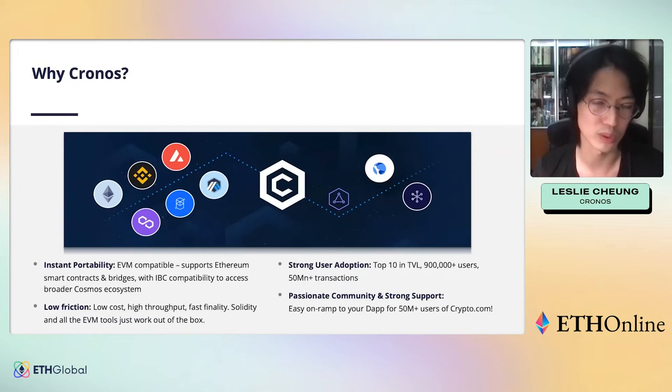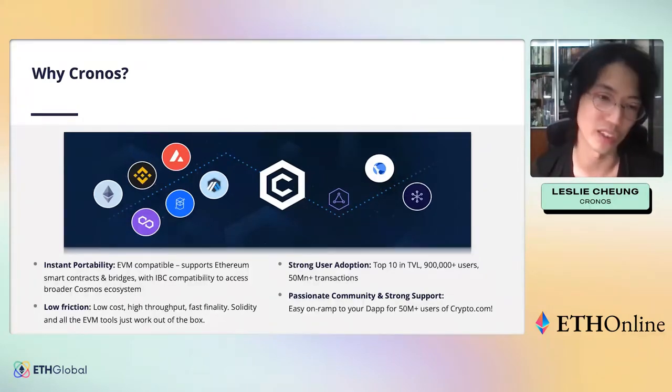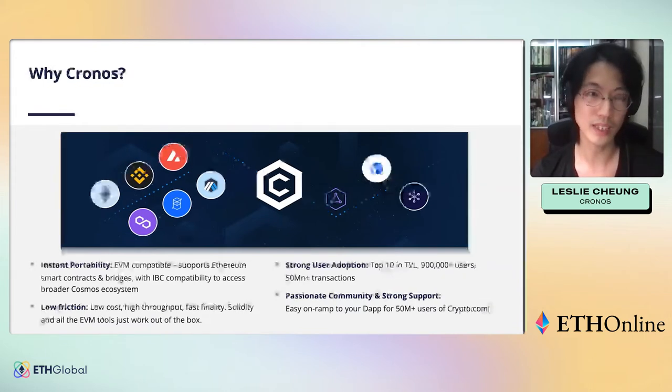Looking at launch activities, we can see strong user adoption. Chronos is one of the top 10 chains in terms of TVL, with more than 900K users and 50 million-plus transactions since we launched last November. The community — the CRO Fam ecosystem — represents an addressable user base of more than 50 million people worldwide, which means building on Chronos puts your dApps on a huge stage with access to 50 million-plus Crypto.com users.